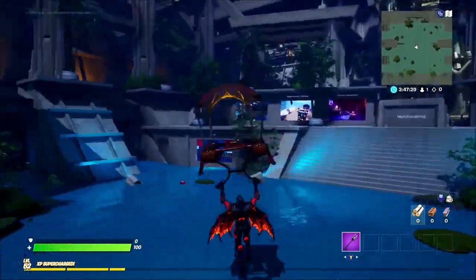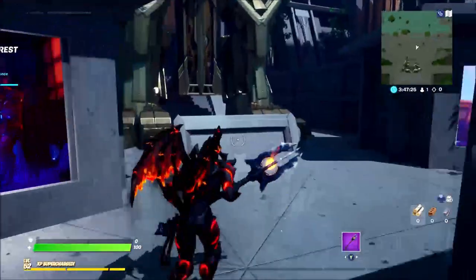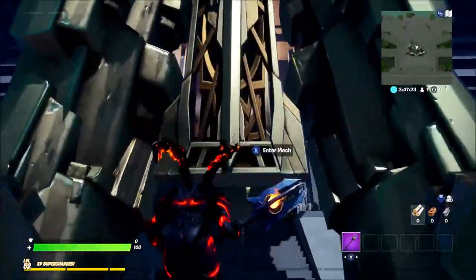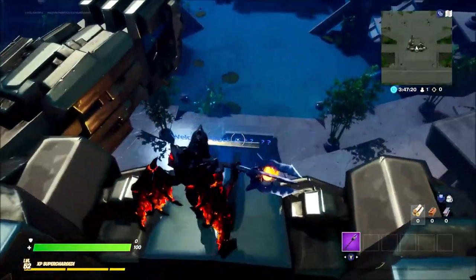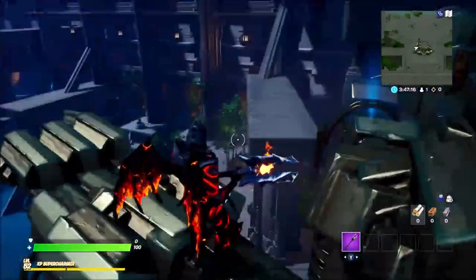There are a few other little mini easter eggs on this map. This is one here — there's a big mech which I'll show you real quick. You can also go behind it and see if your name's on the wall. It also shows some other stuff, including one of the password codes I've already told you.